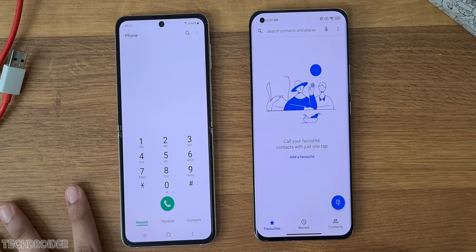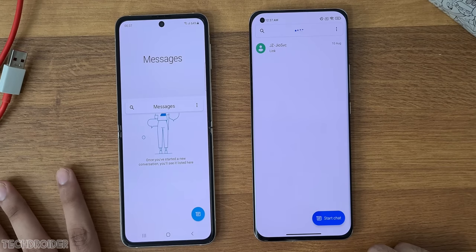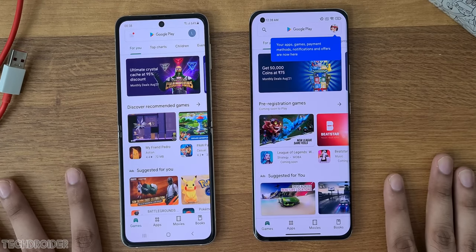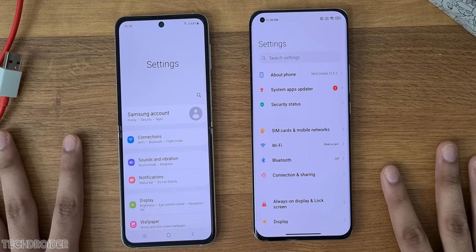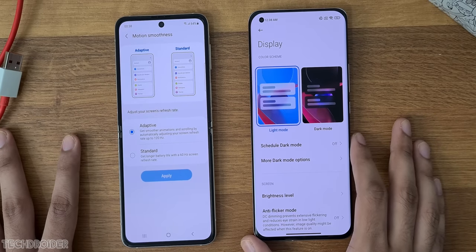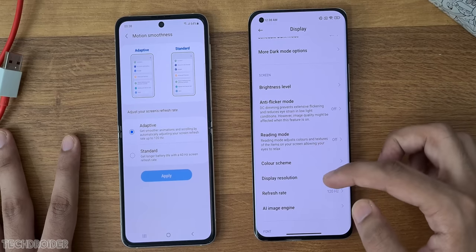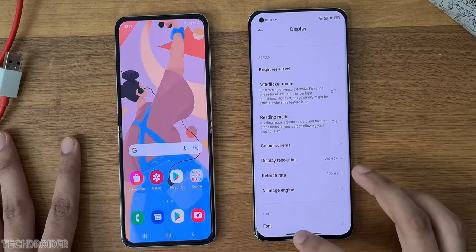In the dialer test, Z Flip wins — the animations are quick as a snap. In messages, that was the same. Play Store was quick on both. Settings are quick on Xiaomi. Both have got high refresh rate displays, but Xiaomi has a higher resolution at 1440p, which is much better.